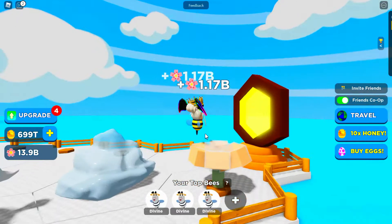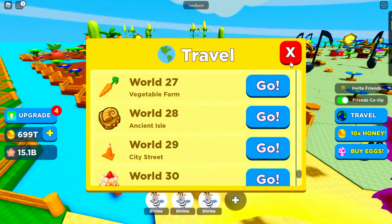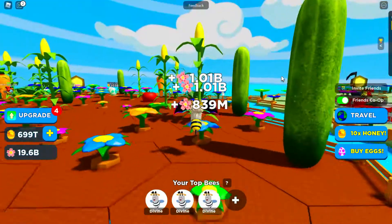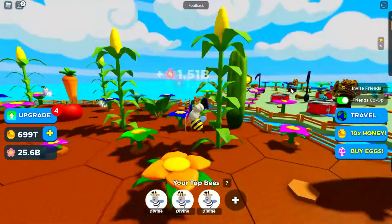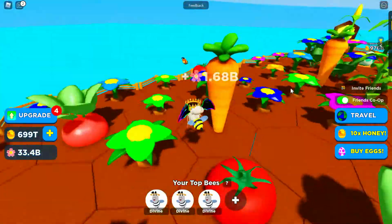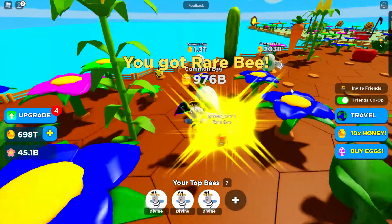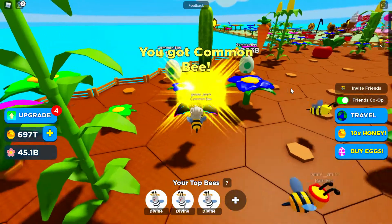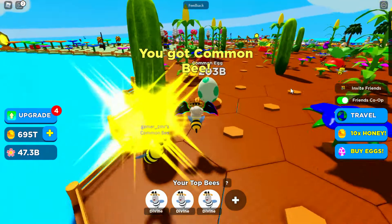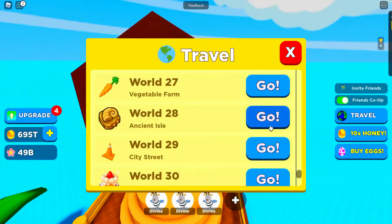Let's move on to World Twenty-Seven — Vegetable Farm! Carrots, radish, spinach, courgette, corn on the cob, and tomatoes — which is actually a fruit! Look how many eggs are here! I got a rare bee! Common bee too. Let's move on — rare bee!